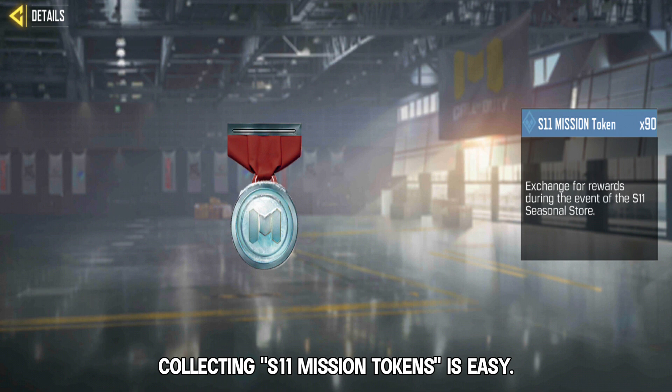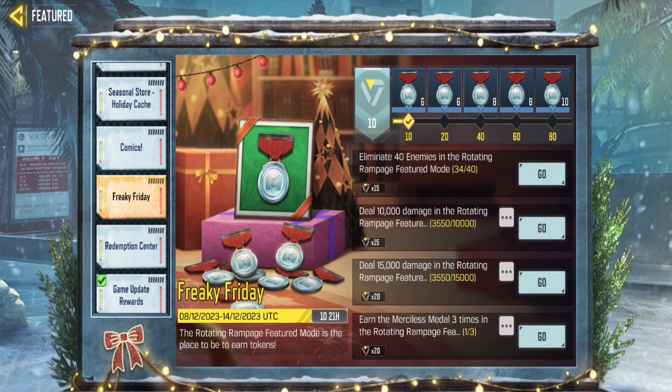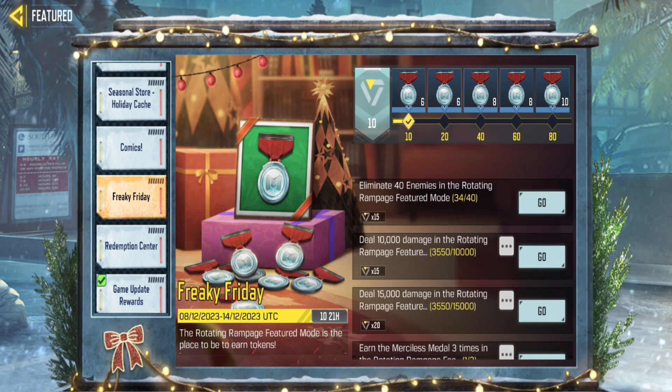Collecting S11 mission tokens is easy. Just complete tasks in the Seasonal Challenge, or find events in the Featured section that reward you with these tokens.